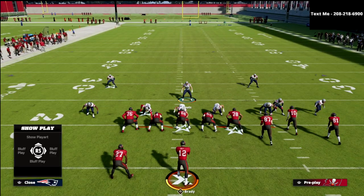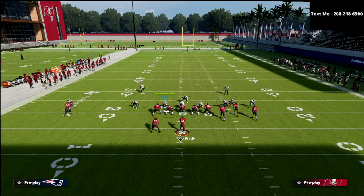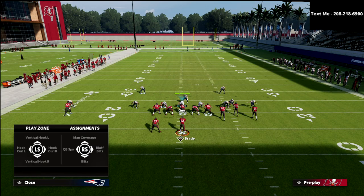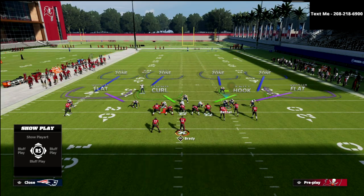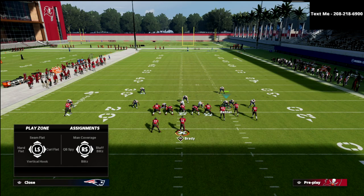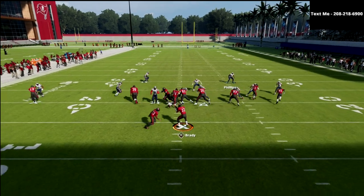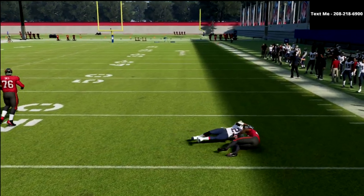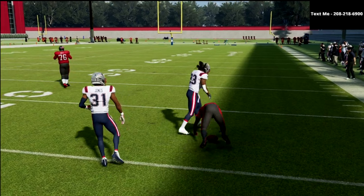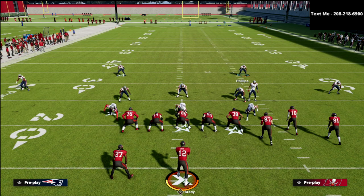I'll use a run play to illustrate this. If I drop the defensive tackle into a hook curl and the other defensive tackle into a vertical hook, and I'm only blitzing — I'll blitz Van Noy but drop Bethel — so I'm only blitzing two people. Watch what happens on the run play: we're going to get these instant pancakes, and then they can run the ball. The game is saying you're only blitzing two people, so we're going to punish you and let them run that ball.